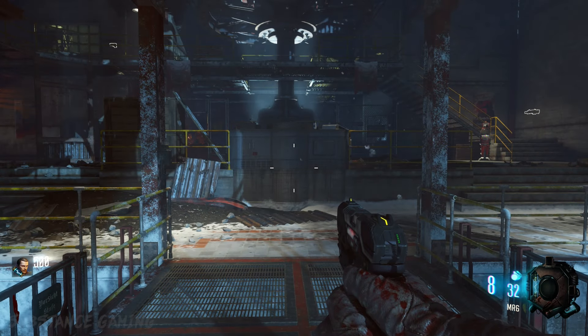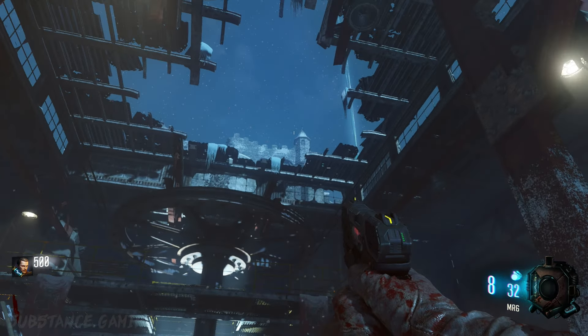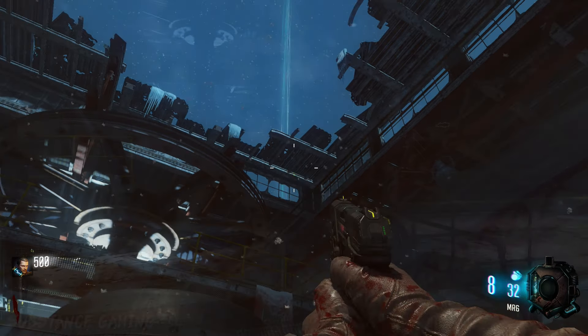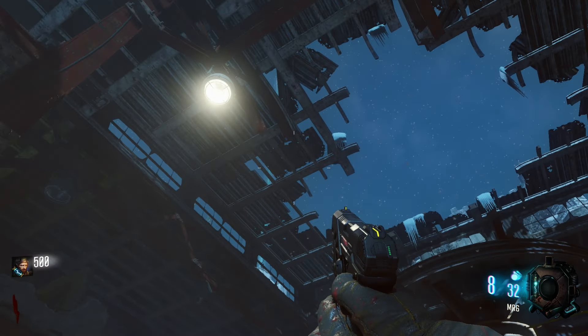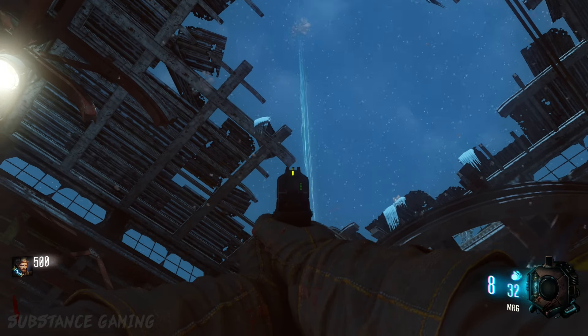In order to find the location of the box, all you have to do when you've spawned into Der Eisendrache is look up through this hole in the ceiling right here and check which side the box has spawned at. As I said, it could either spawn in the courtyard by Double Tap or the lower courtyard by the bell tower.